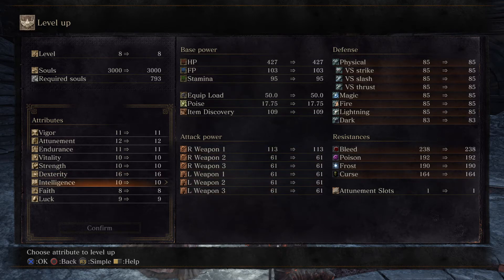Intelligence is how strong your sorceries are, or weapons that have magic abilities — how much extra damage you get from them. Faith is basically the opposite of intelligence: intelligence is based on sorceries, while faith is based on miracles, which are more healing capabilities rather than destructive abilities.